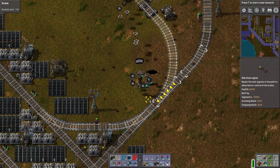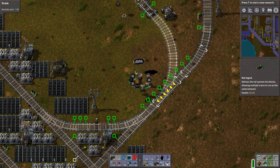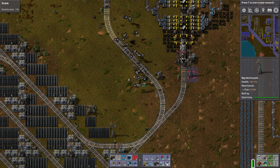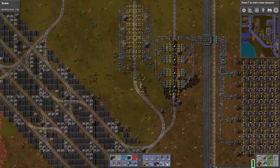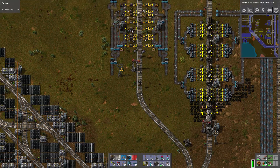Okay good. Why don't we make that a normal stop instead — why is that a chain stop? I think normal stop's fine. There we go. Since these two are going to be merging, we'll want one to wait. There we go.